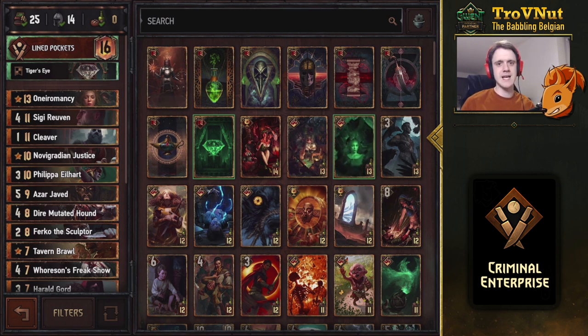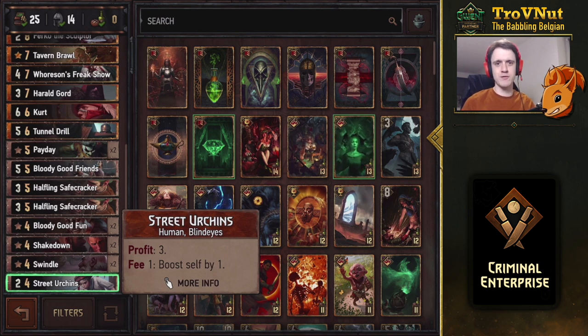Syndicate is a very peculiar faction that requires you to manage your coins and set up a few cards correctly to benefit from them the most. If you already know how these cards work, you can skip to the example match. Otherwise, let's go through every single card one by one. At the bottom we have Street Urchin - a simple four-provision card that gives you two power and three profit, so you gain three coins and can boost the Street Urchin by one for each coin.